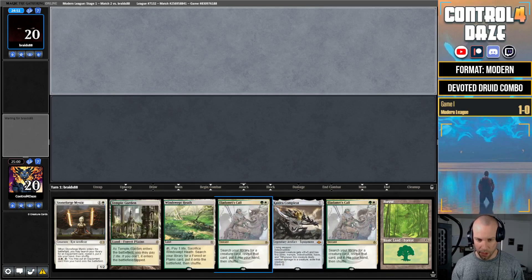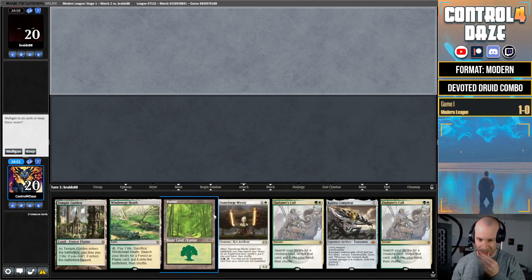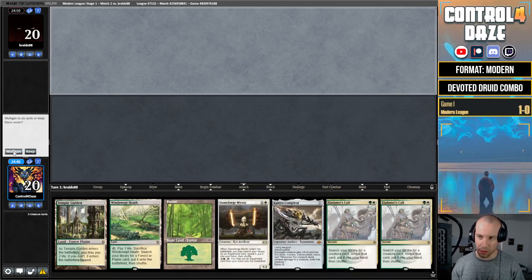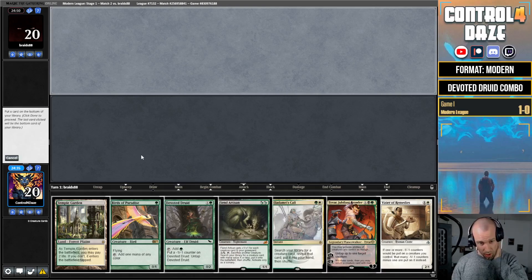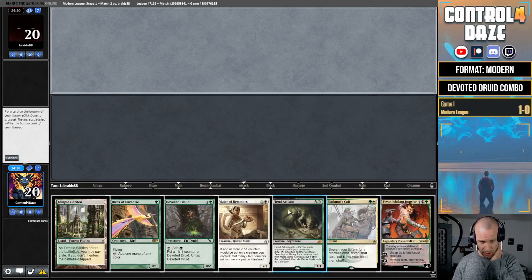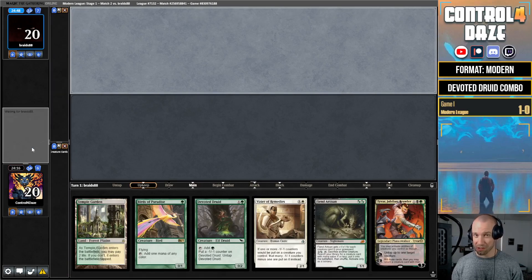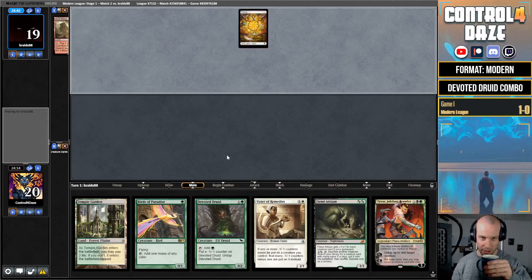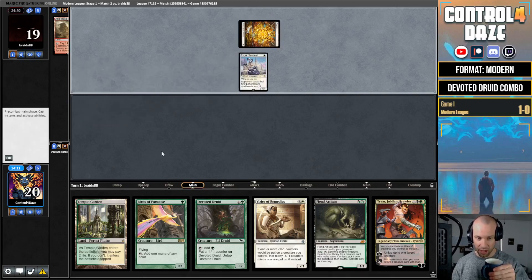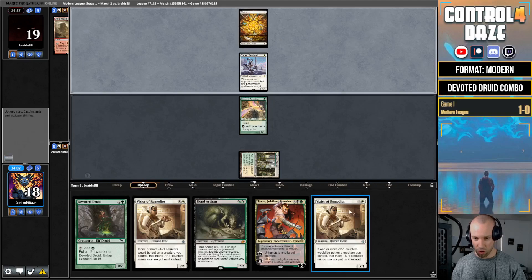Match two of our Modern League — we are playing against Braids88. We're on the draw. This hand is pretty slow; I think this might be a mulligan. Going down to six, lacking a second mana source, but I don't want to go to five so I'll keep. We've got our combo. Getting rid of either Tyvar or Fiend Artisan — Fiend Artisan kind of serves the same purpose, so we go with this. Deck felt powerful in round one. Opponent leads Arid Mesa, fetches a basic Plains — are we playing against Hammer again?